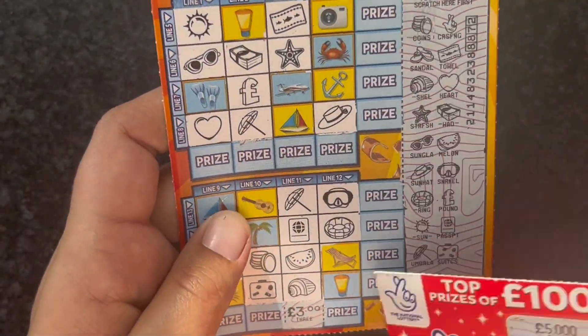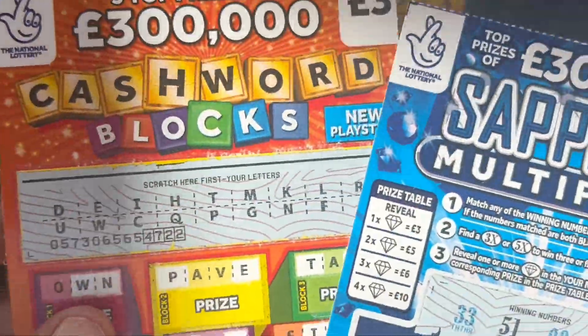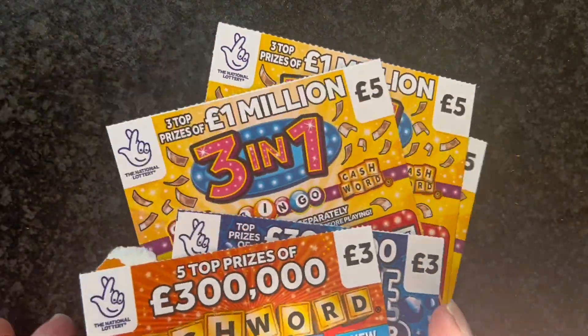So we had £25 in play, we got back seven pounds — out of £25, which is not brilliant at all. All three of the three-in-ones were losers. The Sapphire Multiplier and the Cash Blocks were also losers. So that wasn't a brilliant session. I'll be back at some point with seven pounds worth of cards. Thank you for watching — please don't forget to subscribe and like the videos, and I'll see you all in my next video. Bye bye!